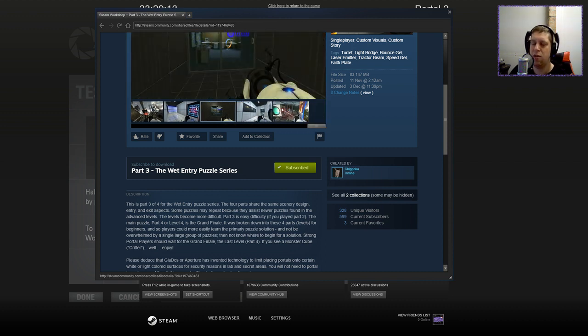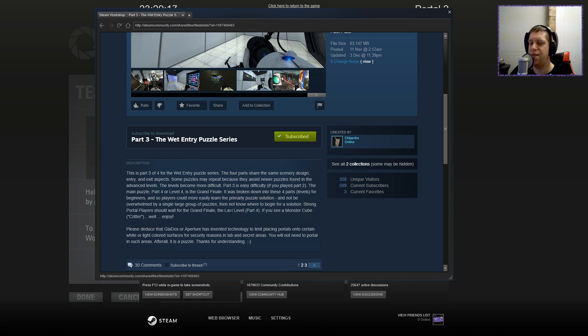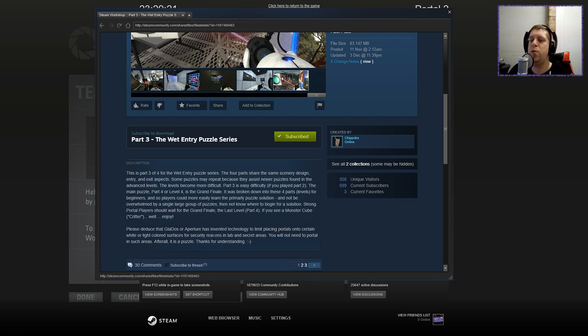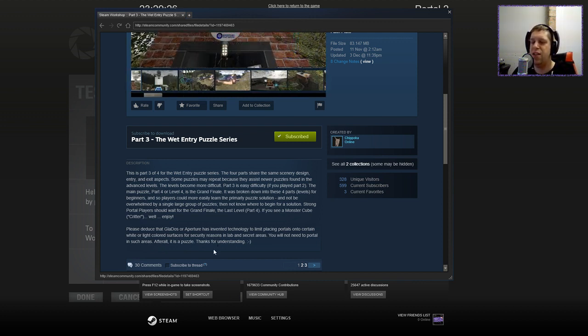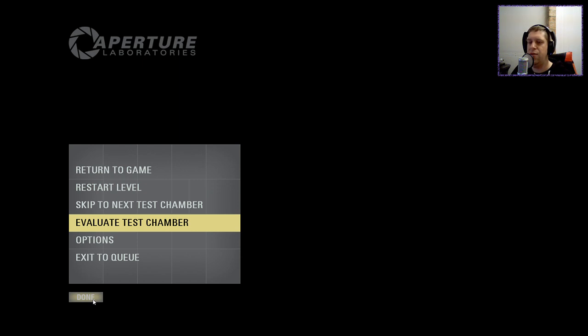If you see a monster cube or a critter, well, enjoy. Also note that Aperture has invented technology to limit placing portals on certain white or light-coloured portal surfaces for security reasons in lab and secret areas. You will not need to portal in such areas — after all, it's a puzzle. Thanks for understanding. Without further ado, let's jump into the map.